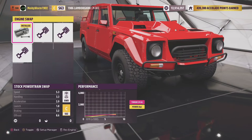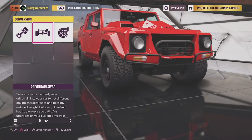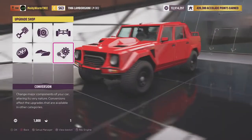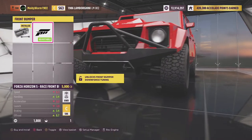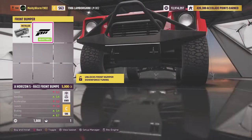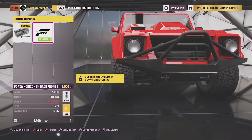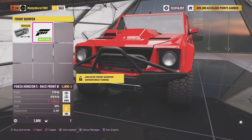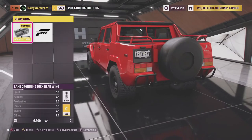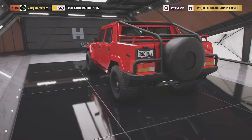This thing starts off in C-Class and I think it is going to need the engine upgrade. We'll leave the stock drivetrain for now. For aspiration, we can go ahead and stick on some twin turbos or a supercharger — I'm going to put on the turbos and see if that helps us with our PI. As far as bumpers are concerned, we can fit this off-road bumper which adds only about four pounds but also gives us a little bit more downforce. Now this thing is quite heavy actually, so I'm not sure how much we're going to be able to do.